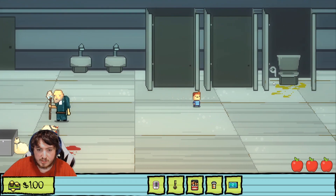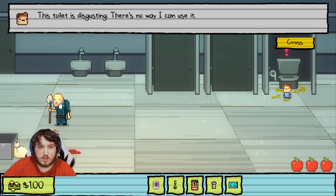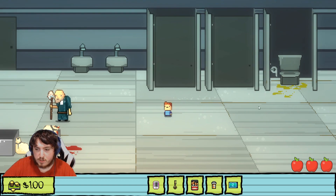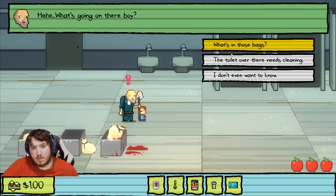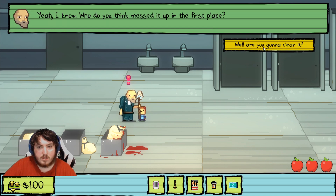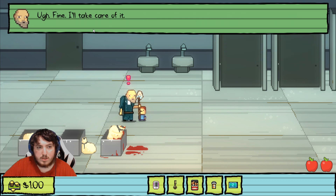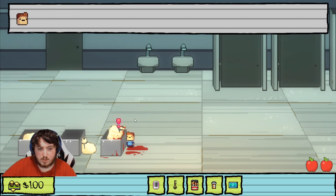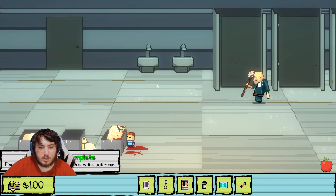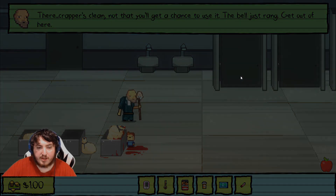Because of the Lily hints, we gotta check stall three — actually I think we gotta check all the stalls first, and then we gotta talk to the janitor. 'This toilet needs cleaning.' 'Fine, I'll take care of it. Thank you, stupid kid making me clean the stupid toilet.' The toilet is clean — not that you'll get a chance to use it, the bell just rang, get out of here.